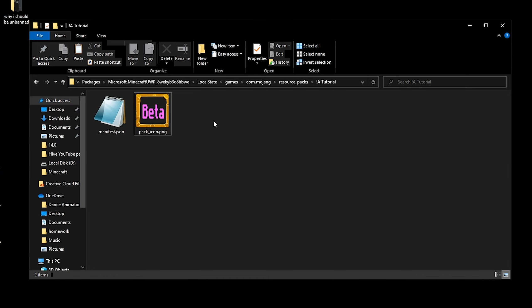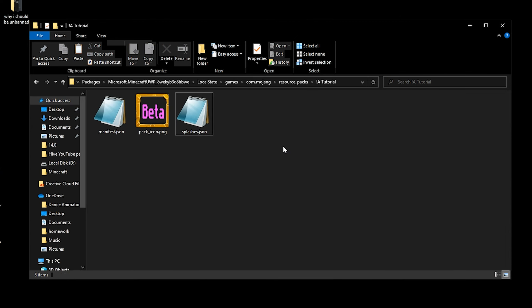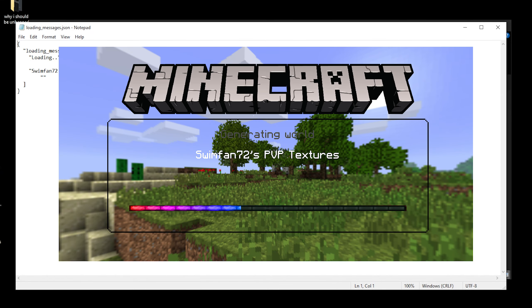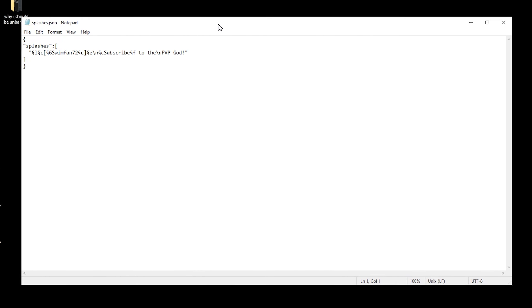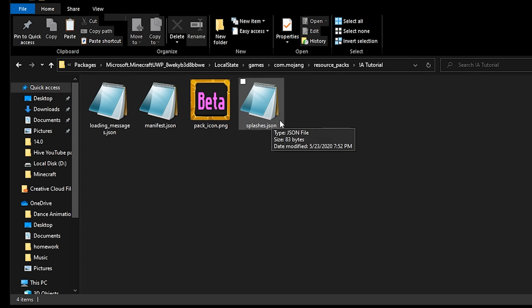We've got two more JSON files to show, and I'm going to copy and paste them both in for the sake of time. One is splashes.json and the other is loading_messages.json. A loading message is what shows on screen when you're loading a world — it randomly cycles through these messages. Splashes is what shows on the main title screen next to the Minecraft logo, and you can use color coding and line breaks. Loading messages and splashes are completely optional — they're just for flair. But pack icon and manifest are required.